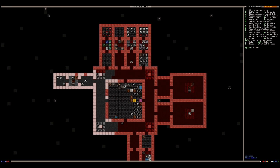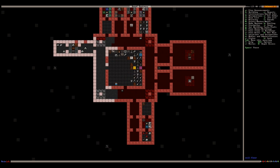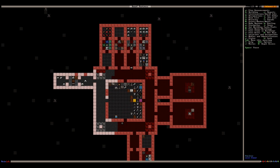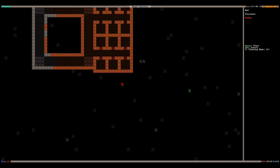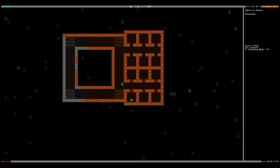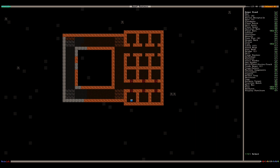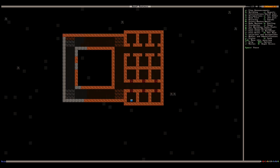We set up a wood furnace, which is good because we know we're going to want that. I think I'll start getting the bedroom set up. These bedrooms are fairly larger than they probably need to be, but in these rooms we will put a cabinet.